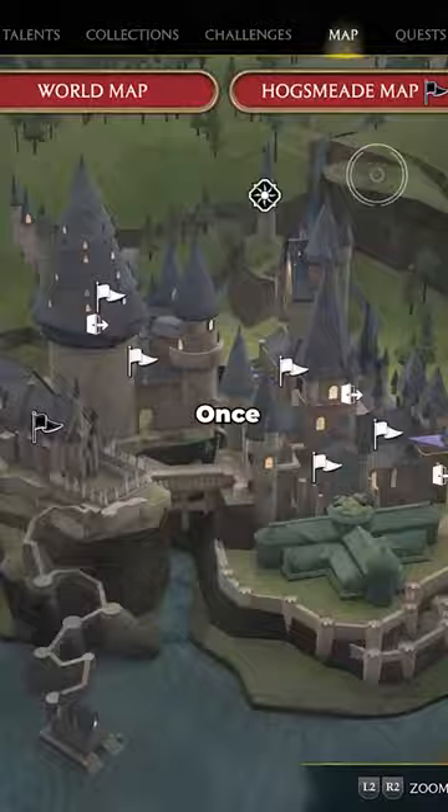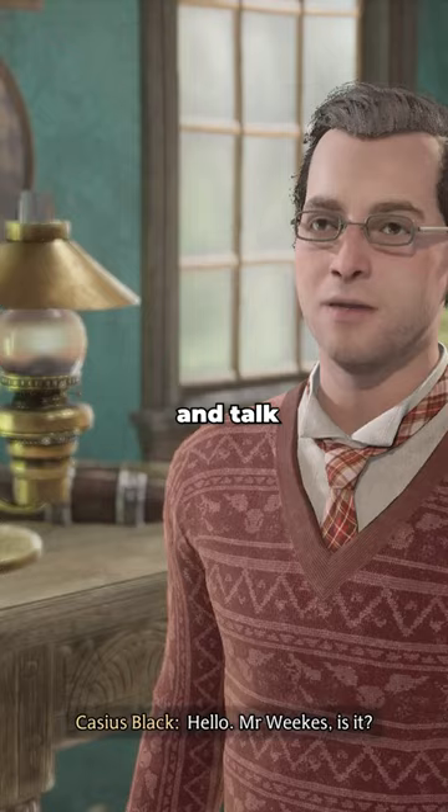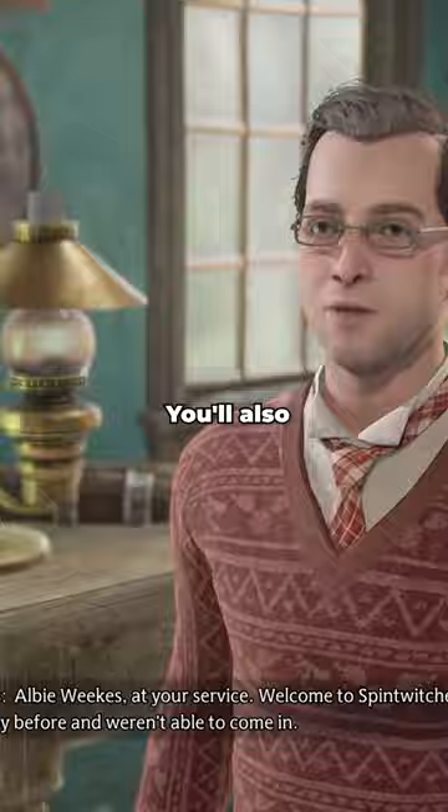Once this quest has been completed, you'll need to travel to Hogsmeade and go to Spin Witch's Sporting Needs, and talk to Albie Weeks there and buy a broom from him for 500 gold. You will also be able to get upgrades for this broom throughout the game as you participate in broom racing events.